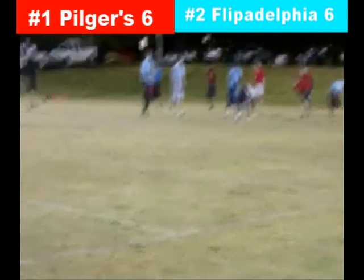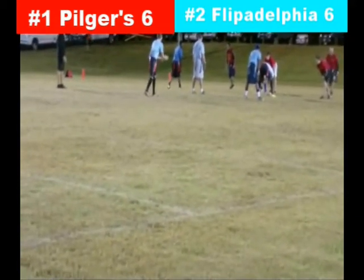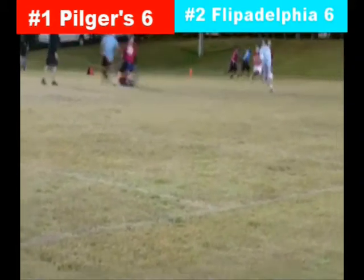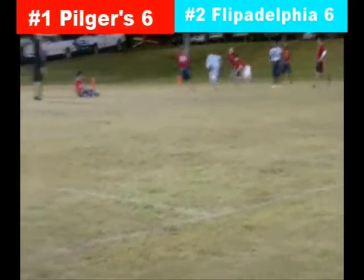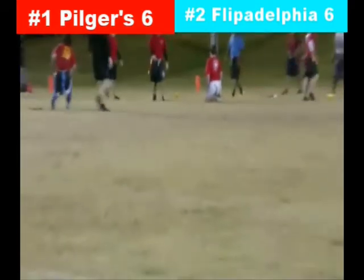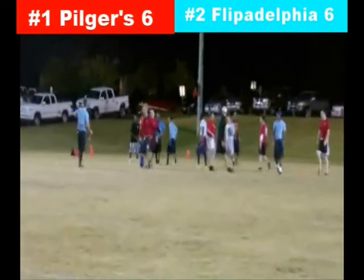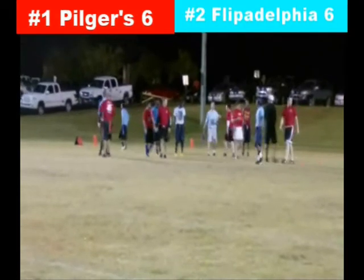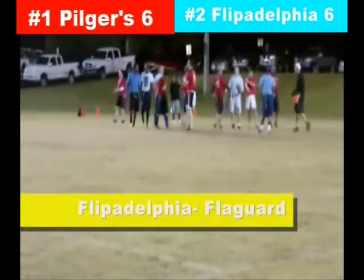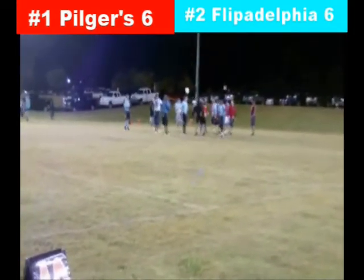They go back to their old formation with two blockers and AJ in the backfield. Chandler snaps it back to AJ; two rushers come in. AJ in trouble rolls out to his left, throws it up — can he get into the end zone? There's a flag. He pretty much just swatted the defender, and you can't do that. That will do it for that extra point attempt — 6-6 is where we stand.